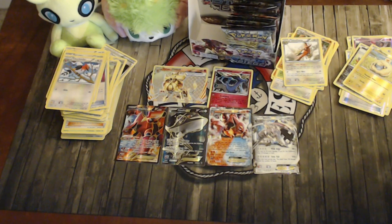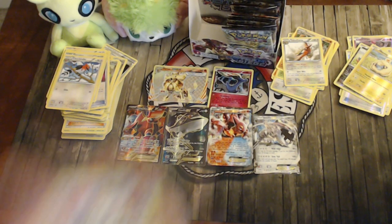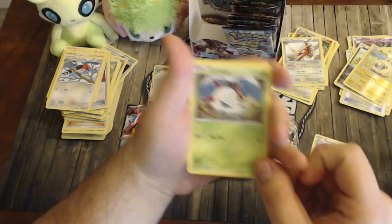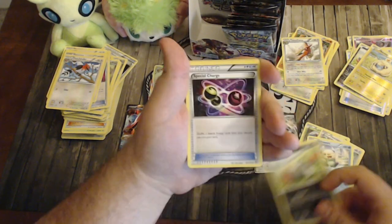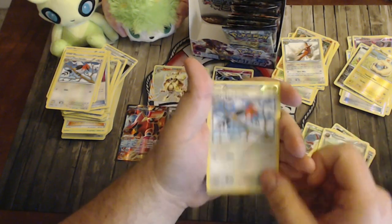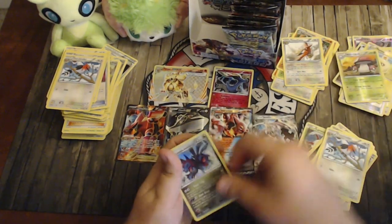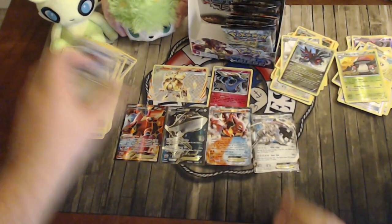Pack twenty: Meowth, Larvesta, Fletchling, Oshawott, Sneasel, another Special Charge — that's four, a complete playset — Fletchinder, reverse Amarga, and a Hydreigon as the holo instead of reverse. So we've pulled both a holo and a reverse Hydreigon, which is nice for the collection.